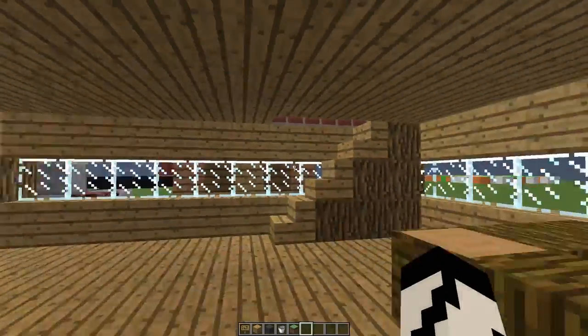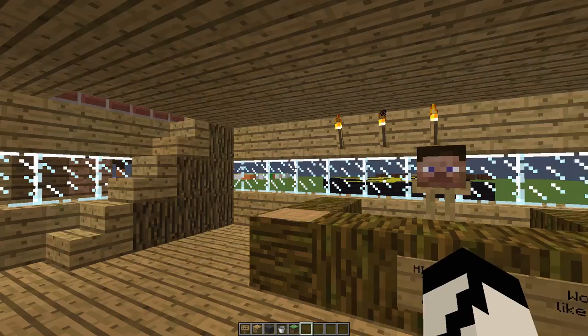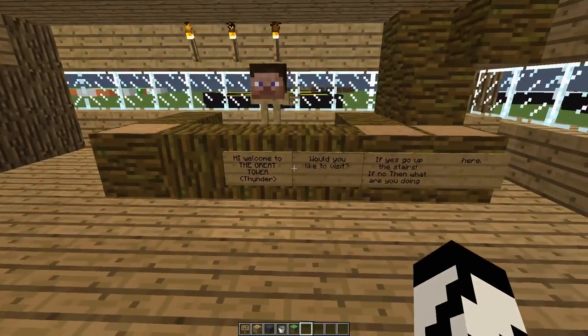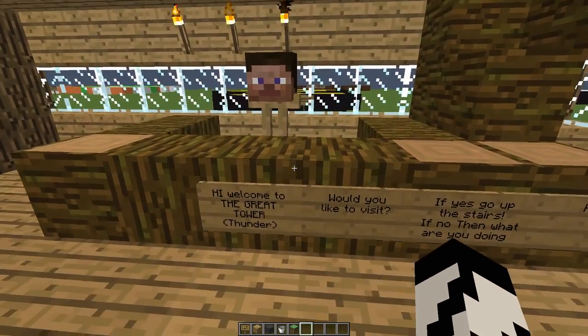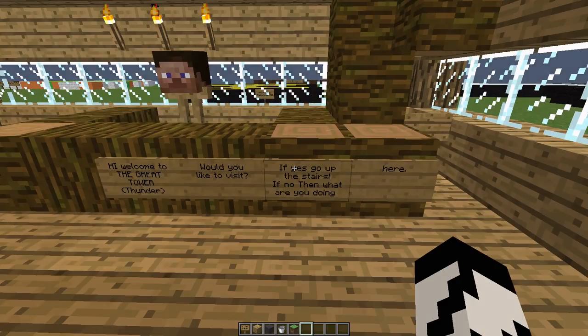We saw a lot of this during the stream, so if you want to see this stuff being built in process make sure you check the stream — that should be up within the next day or so. Basically this is a little receptionist: 'Hi, we'll go to the great tower. Would you like to visit? If yes, go upstairs. If no, then what are you doing here?'